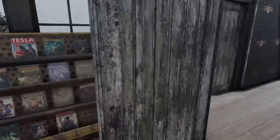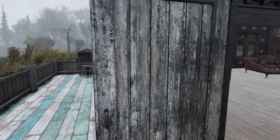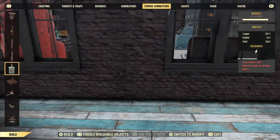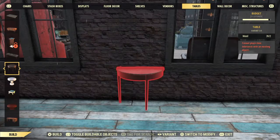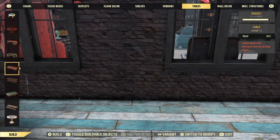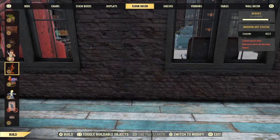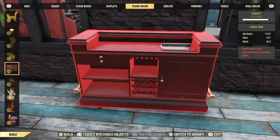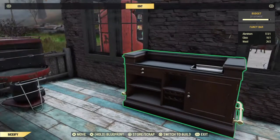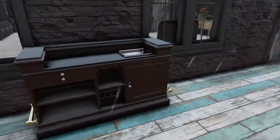Last but not least, the outside area. There's a cooking station over here. I need to put the bar up — this is a trick I learned from Monica. You can take the bar from the Atomic Shop and actually turn it around, and it looks like a little miniature kitchen. How cute is that? It would be perfect outside.